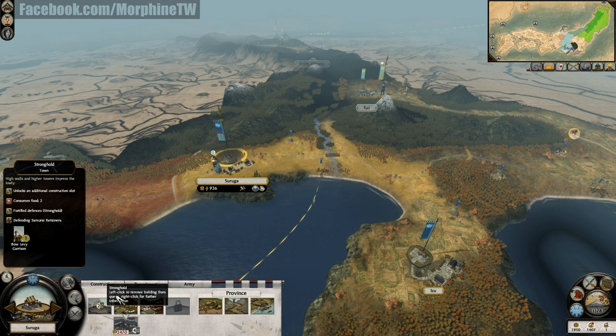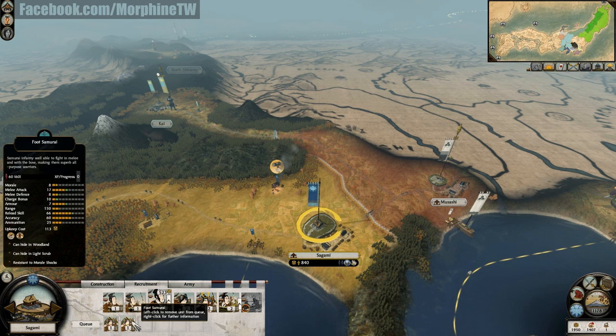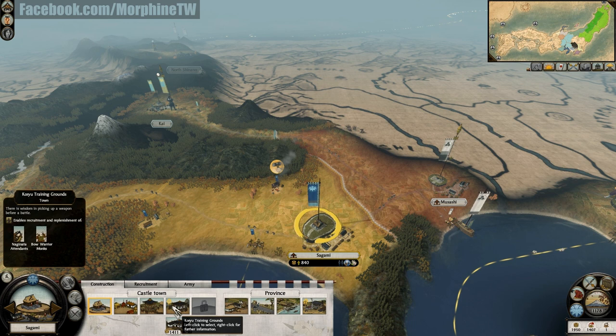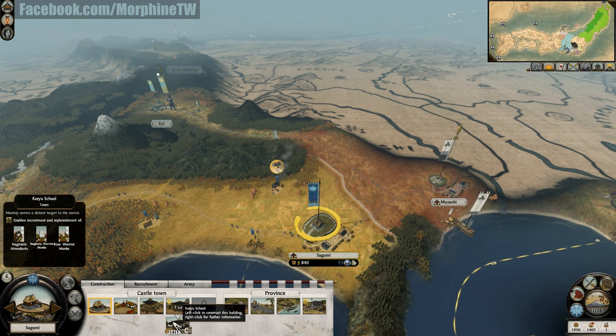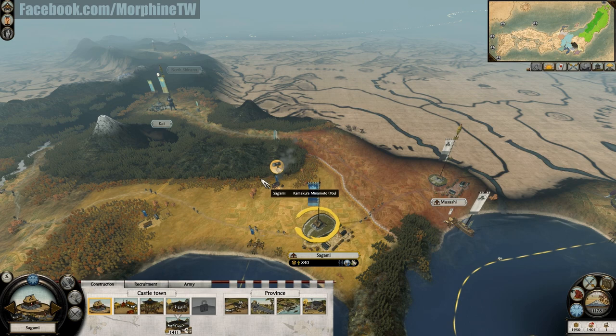Over here I have a blacksmith province and I can recruit amazing foot samurai units that have improved armor and improved melee attack. I will also upgrade the Koryu training grounds into a Koryu school so that I can recruit Naginata warrior monks. I can already recruit bow monks, so it should not be a problem for me to quickly and efficiently take over this part of Japan.